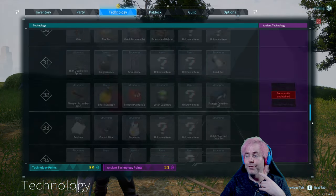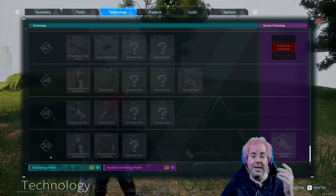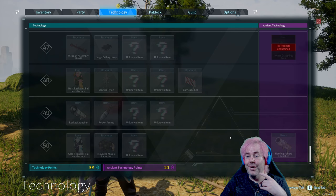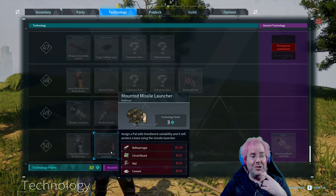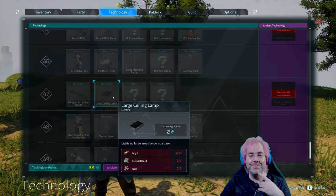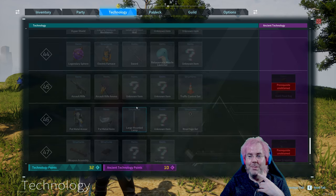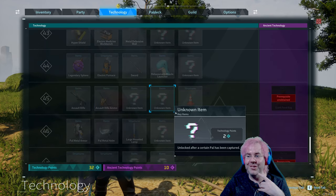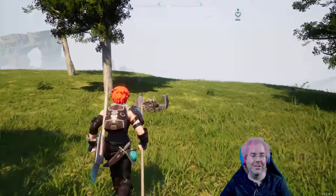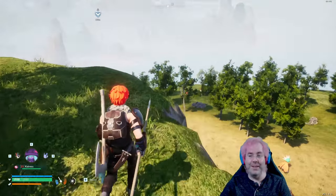This goes all the way to level 50. I don't know if, when you hit level 50 and have explored the whole map, you actually have enough points to buy everything. But you can see it goes up to a mounted missile launcher, a rocket launcher, rocket ammo, electric pylons, weapon assembly line two, lamps, metal armor, assault rifles, traffic control sets — lots of decorative stuff.